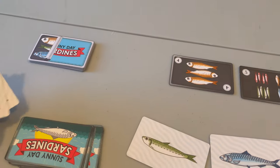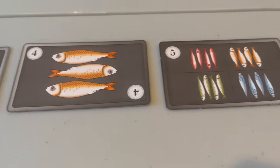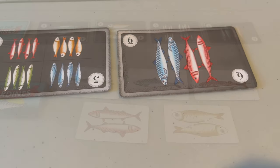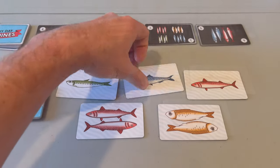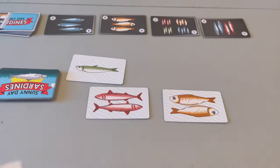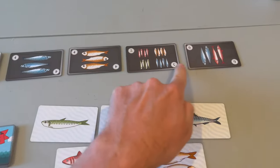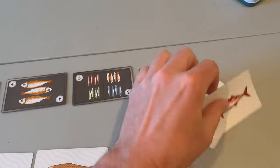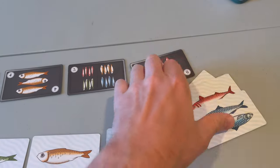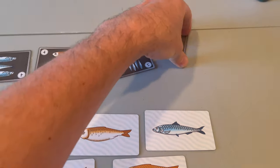Both options are good for their own reasons, but depending on what orders are available, you will need to decide to either take one card with two fish on it or two cards with one fish on them. The second option a player can take is to complete an order, by paying the sardines listed on that order card. The sardines are placed in a discard pile, and that player takes the matching order card, placing it face down in front of them.